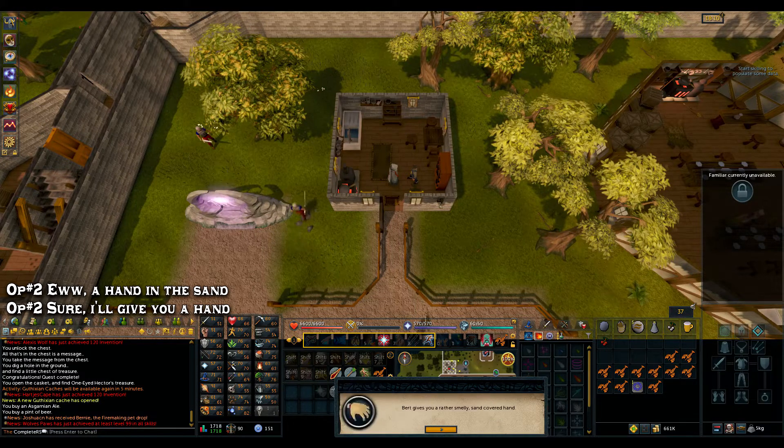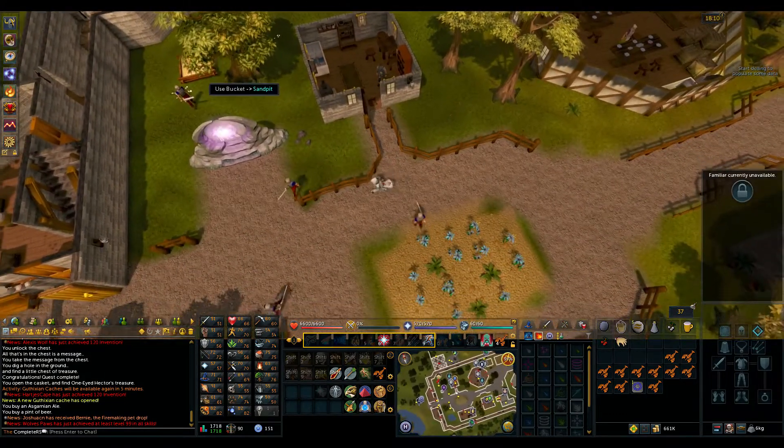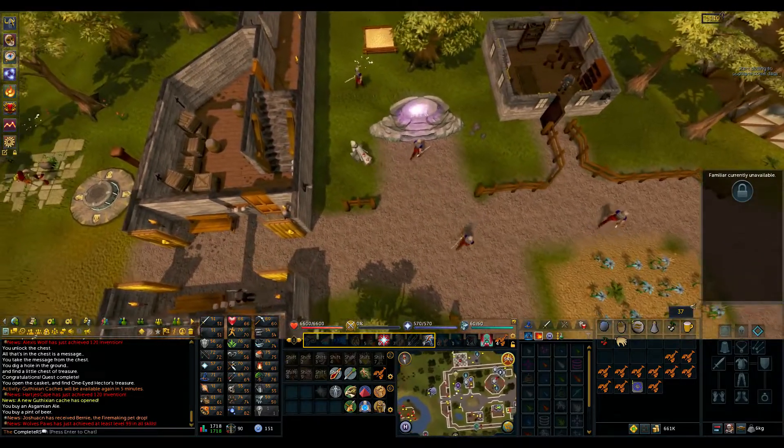If for whatever reason you don't have any sand but you do have a bucket, there is a sand pit literally just to your north west right by here. All you need to do is use your bucket on it and you'll get sand from it — it's as simple as that.